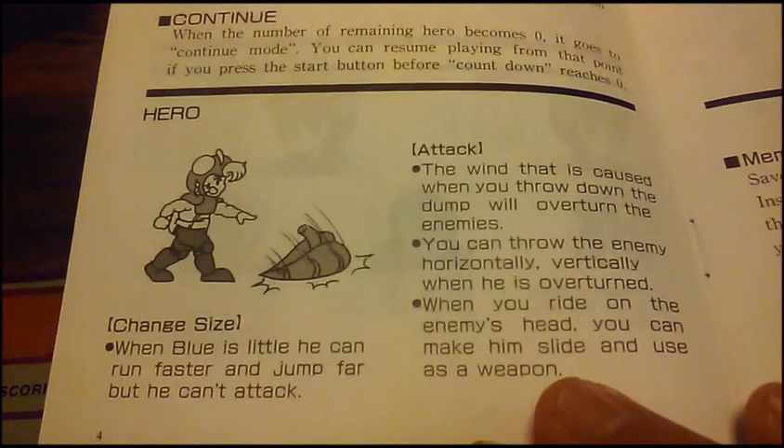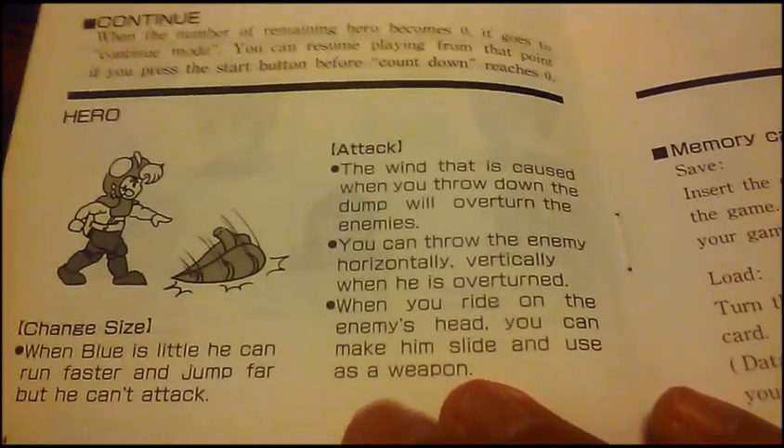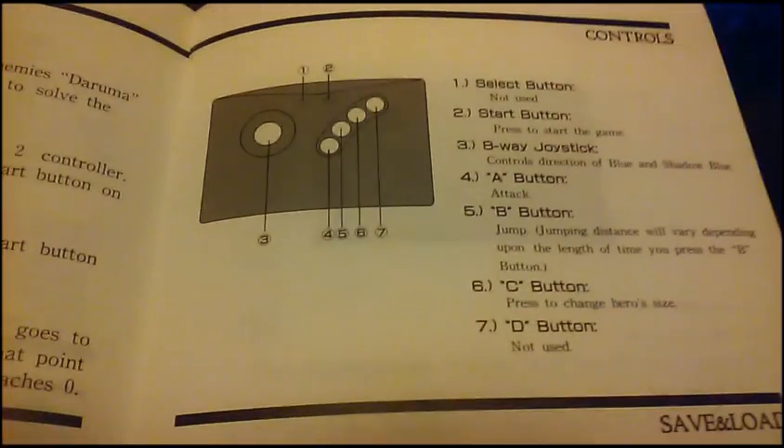The objective — you change size to fit through narrow passageways, but you can't attack in that form. You can also jump farther. Basic controls.